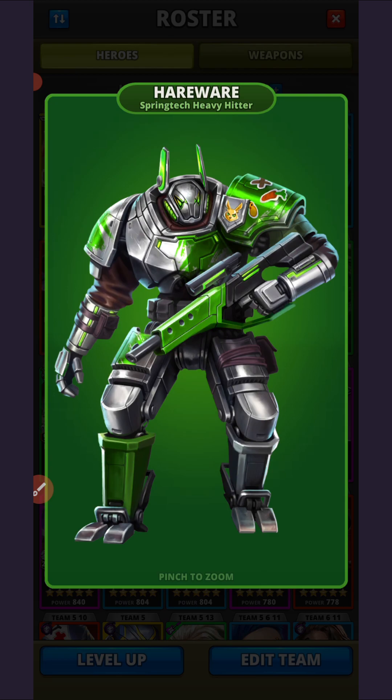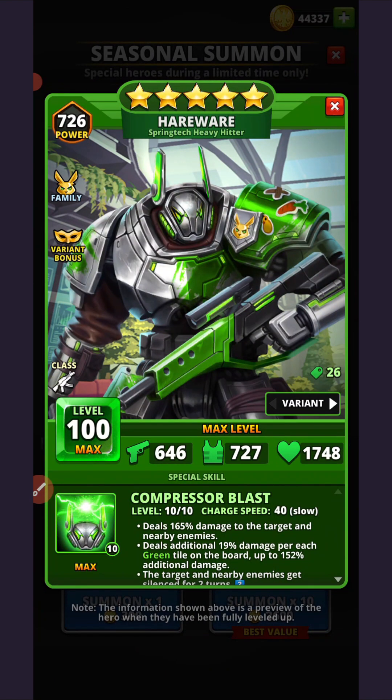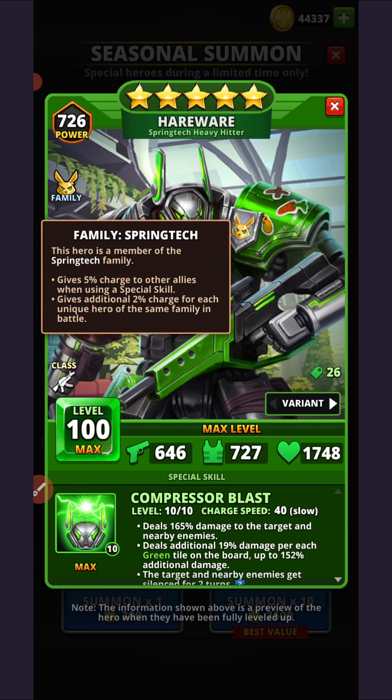Feel free to pause if you wish, but let's head back to the portal and look at his family bonus. As is the case with all these heroes, he is a member of the spring tech family, which means he gives 5% charge to all allies whenever he casts his special skill. That five percent is increased by two percent per each unique spring tech family member in the battle.